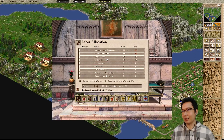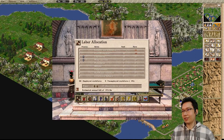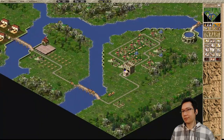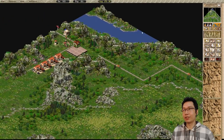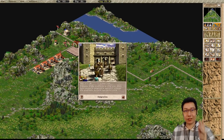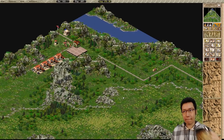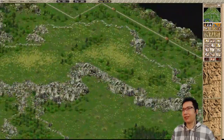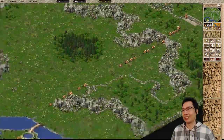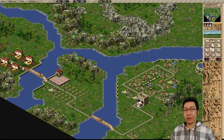It looks like we have enough people to get through the immigration glitch. We're going to set labor priorities: water services first, engineering second. People are going to start moving out — immigration will stop. There's a bit of unhappiness — a rioter — but that's okay. No well maze needed on this map; this rugged terrain already creates a gauntlet they have to go through. And we're going to need to put down temples before the gods get unhappy.